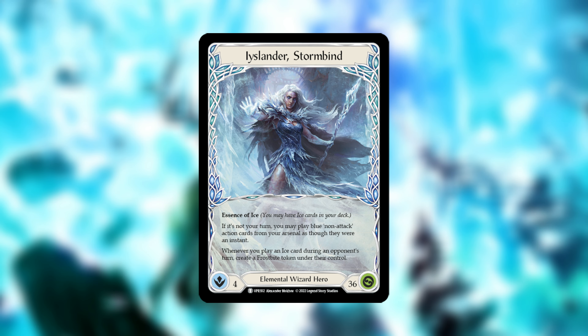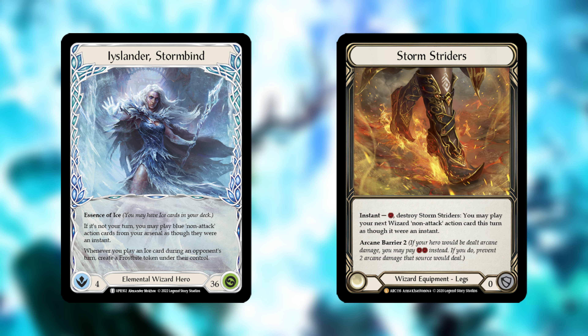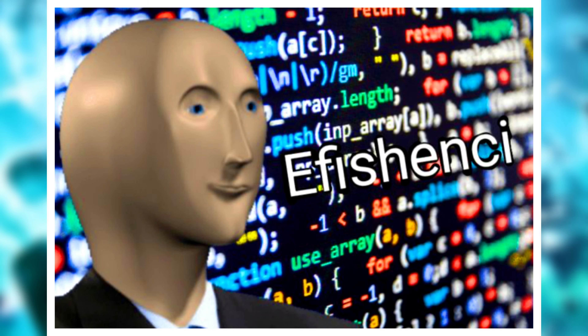Iyslander's goal is to keep the life totals even using Waning Moon and efficient spells and attacks. Stormstriders allows Iyslander to threaten damage on her own turn and then play a red spell as an instant to finish the opponent along with her Arsenal card and Waning Moon. Iyslander is a deck focused around having the most efficient turn cycles in the game.